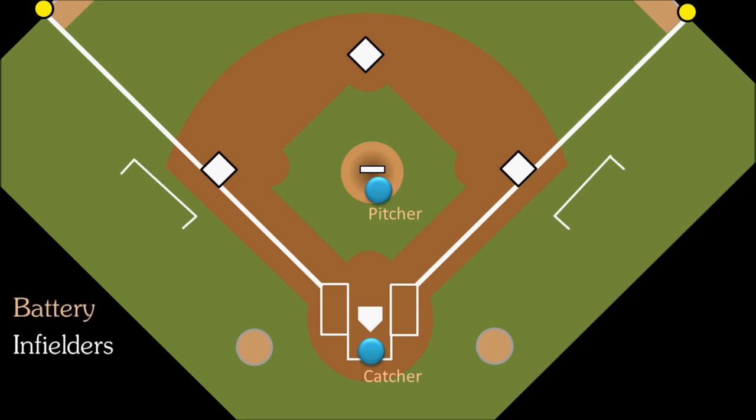As for the four infielders: the guy who stands beside first base is the first baseman — and the majority of the time he's not actually standing on first base, but rather he is near it. The guy to the right of second base is the second baseman, and the guy by third base is the third baseman. Which leaves us the guy who's on the left side of second base, and this is the shortstop.